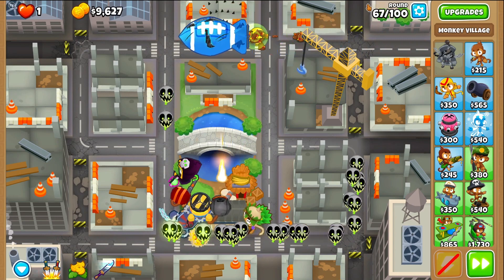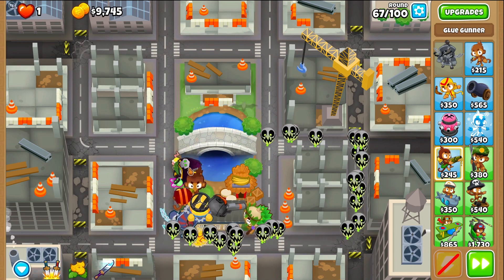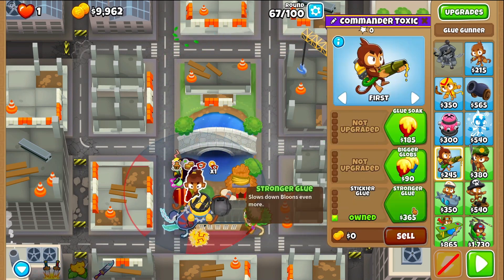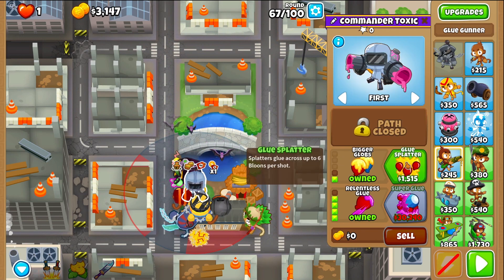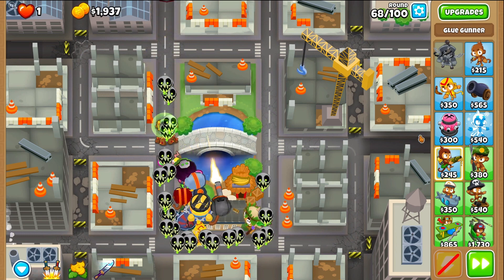The last tower we're going to place on round 67 is a glue gunner, right about here in between the wizard and the sniper. We're going to give it Stickier Glue, Stronger Glue, MOAB Glue, Relentless Glue, Bigger Globs, and Glue Splatter. That's going to help us for way later.